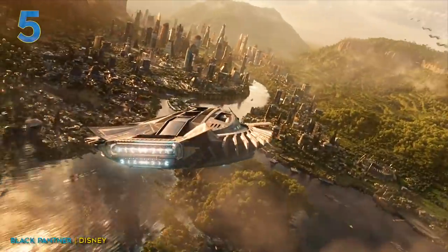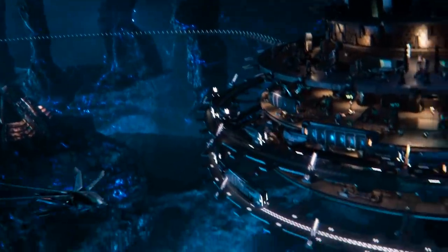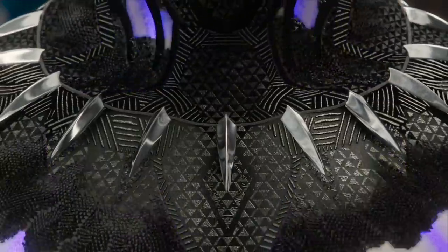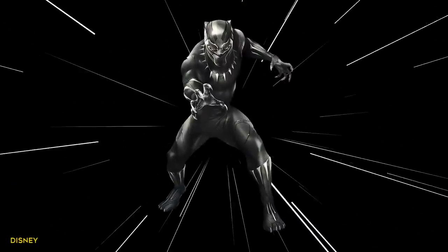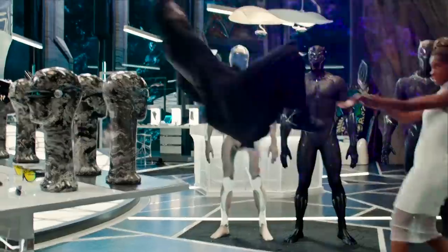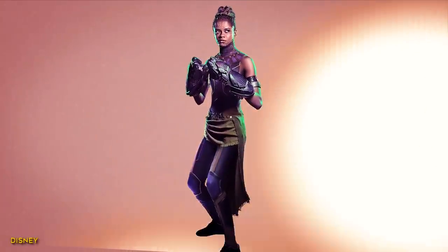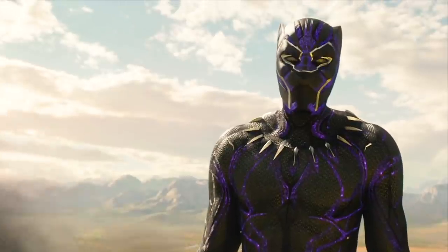Wakanda has quite the leg up on the rest of the world. Everyone else hoards tiny scraps of vibranium, while Wakanda sits on a giant meteor full of the stuff. They have so much that Shuri has time to make giant flying cars and specialized cat-themed battle armor for her big bro, the Black Panther. We only got to see T'Challa use two suits during his far too short time in the MCU, but both would make Batman jealous. Wakanda forever!